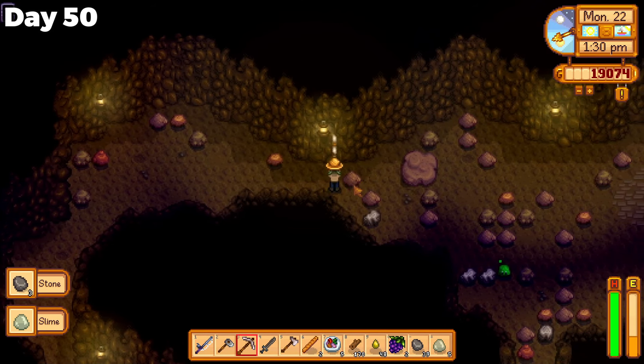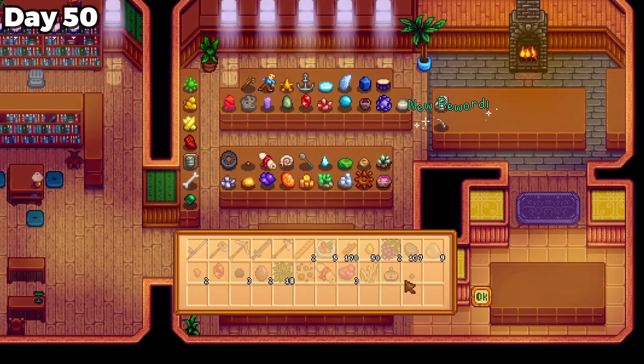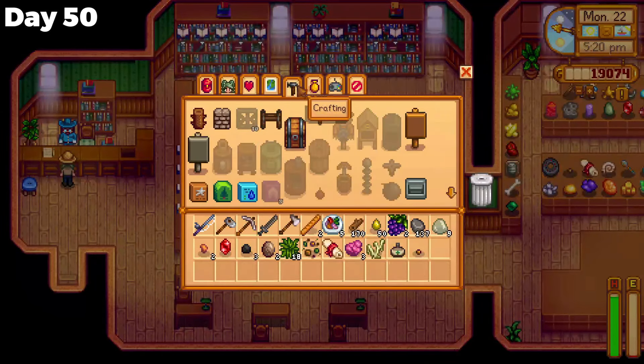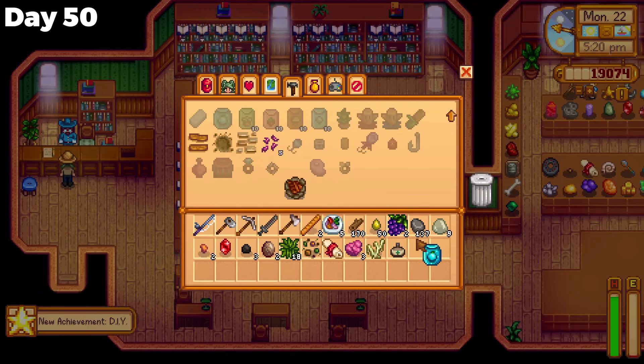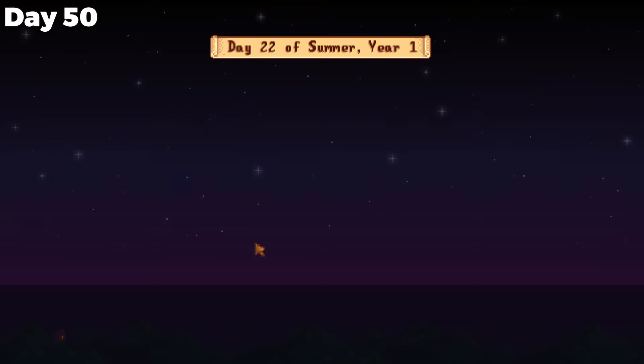I went to the mines to ignore my farming problems on day 50 and collected some stone. I donated some bones I found to the museum and crafted the ancient seed artifact into some plantable seeds. Reaching level 5 combat, I chose the fighter occupation — most of the time my pick in the combat levels is completely random, so let me know what you usually go with.